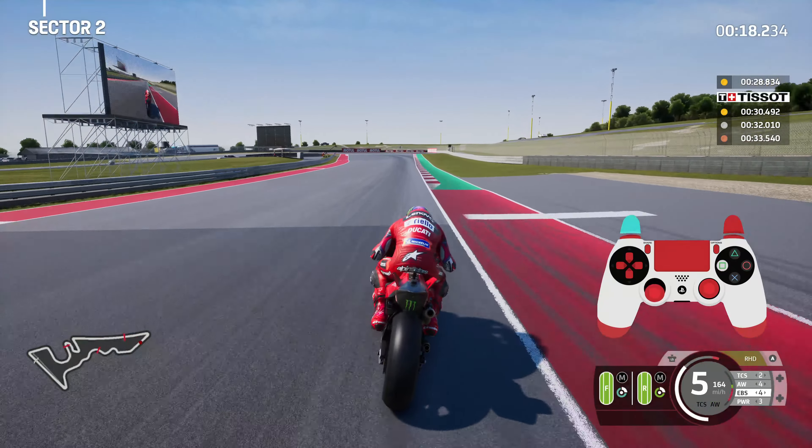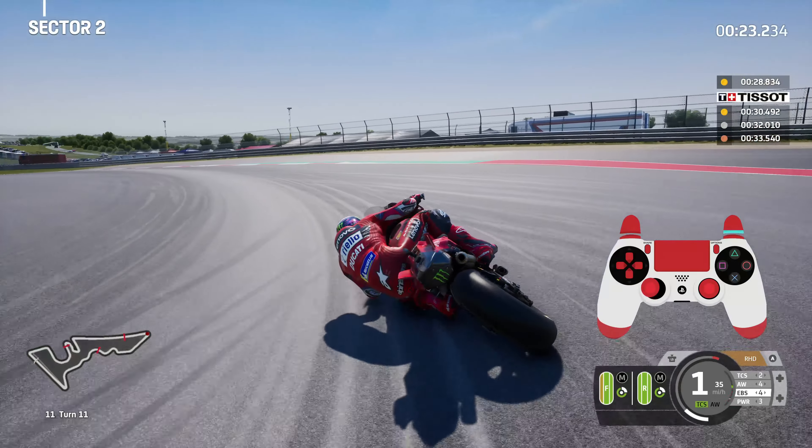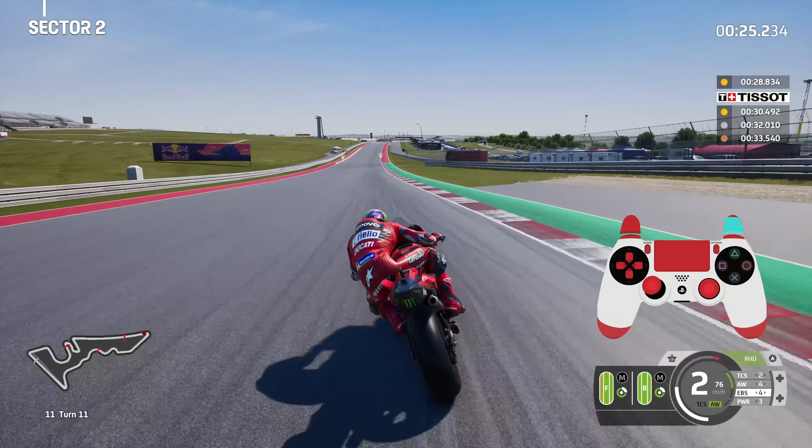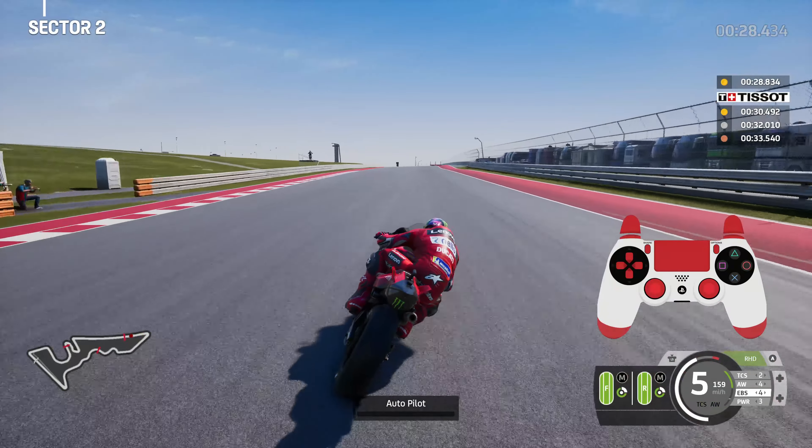Ride height device on, braking well before that rumble strip begins, then into the left-hand side for turn eleven — quite wide that time but it's not a problem. As long as you get the angle right and prepare yourself to leave the corner with good speed, you're good for turn eleven.